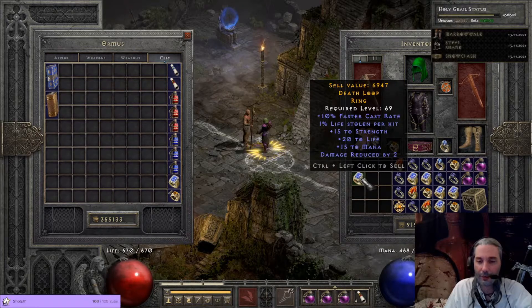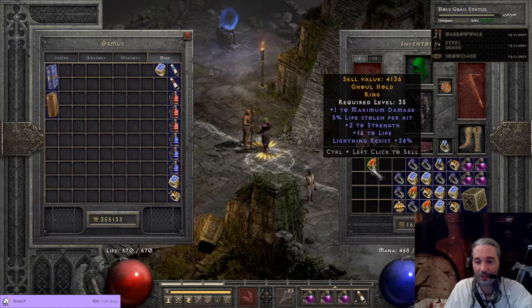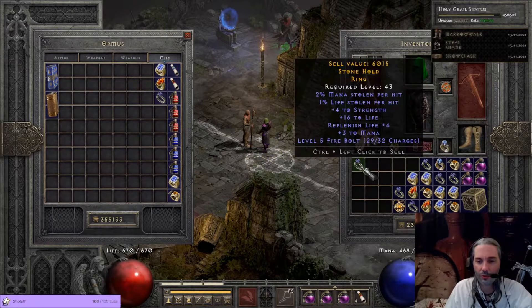That's like 50 life, right? 10 FCR and 50 life, but nothing else on there. There's an amulet hidden in here. This just has nothing — some life, some resist. Not good enough. Big strength roll with some poison res. Garbage.